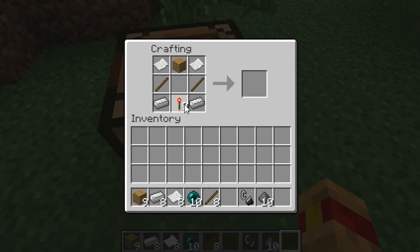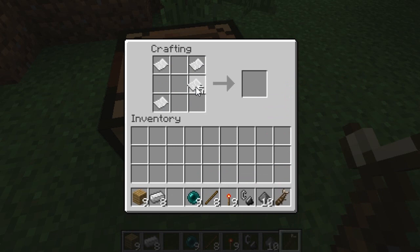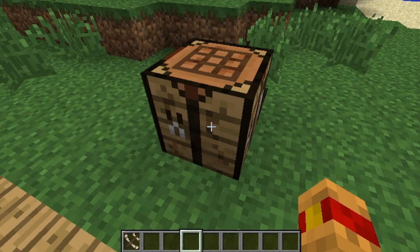With our first mini mod, the plane fighter mod, you can craft up to two different types of wings, two different types of bodies, and two different types of weapons, getting one of eight different fighter jets. We actually based the design off the old da Vinci flying machines, as I'm sure a lot of you can notice.